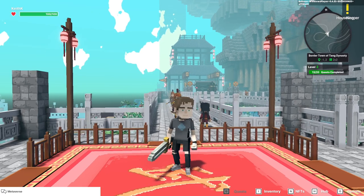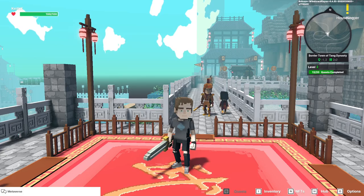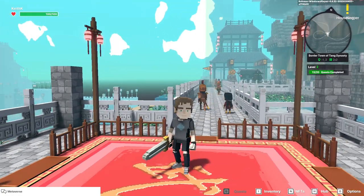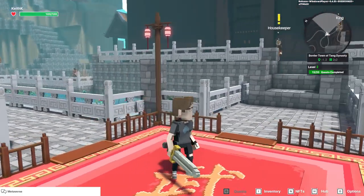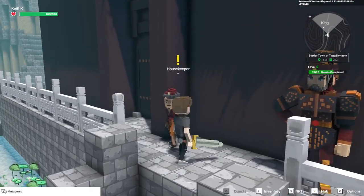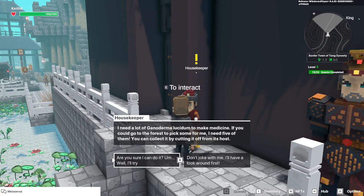Before we get started in this experience I just want to point out that it is probably important to play these in order as they're given. I did stumble upon some quests in another run-through and it seemed to glitch out on me. So we're just gonna go first to the housekeeper who has the yellow exclamation mark and see what quest she has for us.